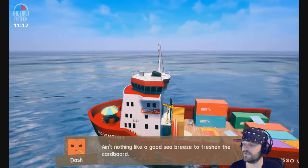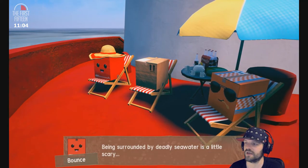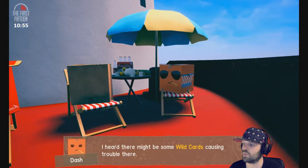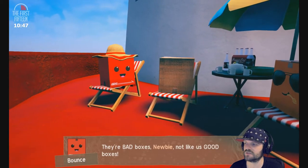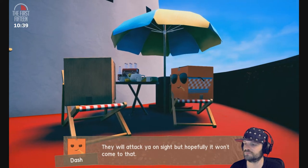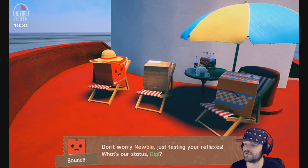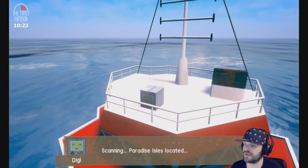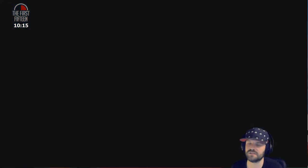Ain't nothing like a good sea breeze to freshen the cardboard! Being surrounded by deadly seawater is a little scary — they don't look scared at all. Newbie will reach Paradise Isle soon. There might be some wild cards causing trouble there. They are bad boxes, newbie — not like us good boxes. They will attack you on sight. Watch out, the wild cards are attacking — just testing your reflexes. Digi scans: Paradise Isles located. This looks like the islands from Just Cause 3.